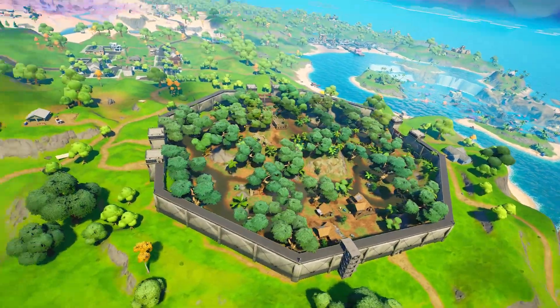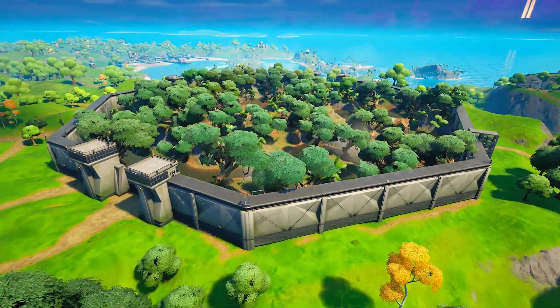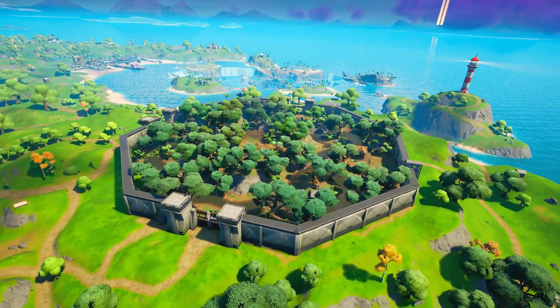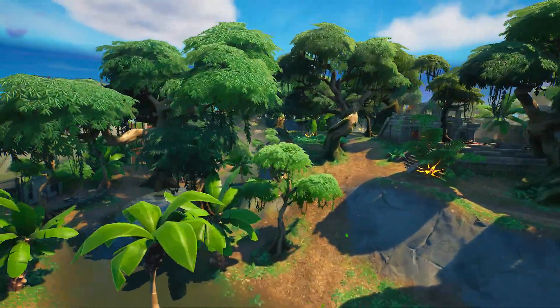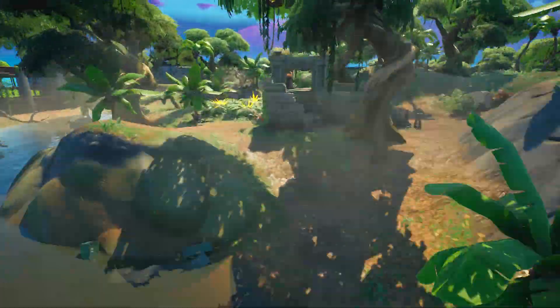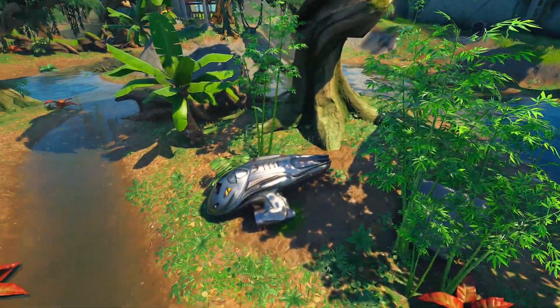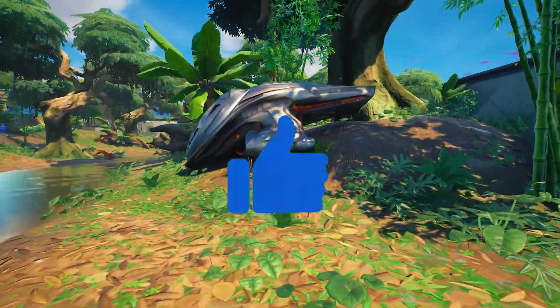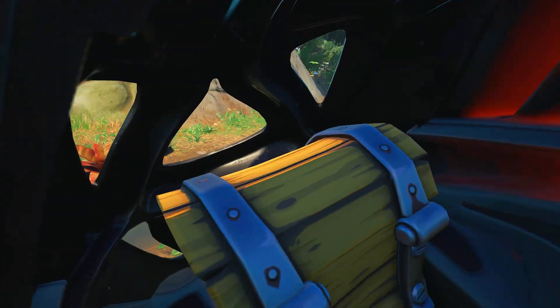To be honest, the map changes today aren't really much, but I'm going to show you them anyway. Inside this stronghold here — some people suspected the Predator would come to this area — and it looks like he's definitely going to be coming here. If you come over to this part of the map, you can see a spaceship has just appeared. This is the Predator's spaceship, and it's actually landed on the island. There's also a chest location inside here.